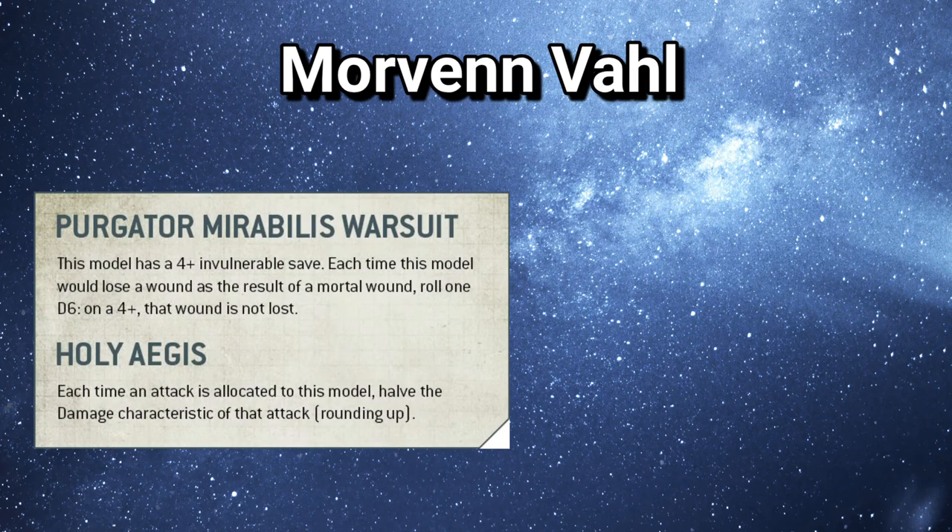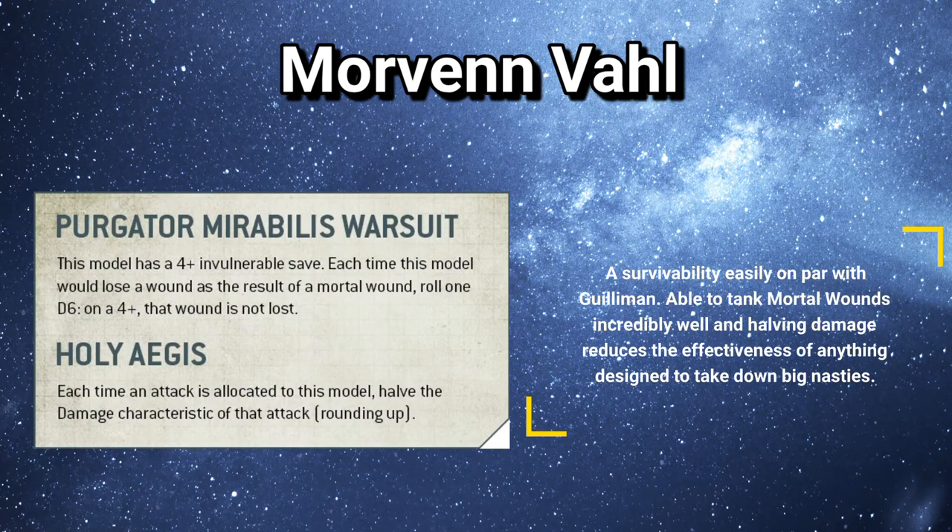Looking at the special rules, she has a 4+ invulnerable save — we kind of expect that from an Imperial character of such high standing. Not quite as high as Guilliman's, but he is a Primarch. Interestingly, she also has a 4+ save against mortal wounds per mortal wound lost, which is very good. It means you are a lot more survivable against things like the Thousand Sons, who are getting a new codex, Grey Knights, or generally anything that is going to try and mortal wound spam you to put you down.